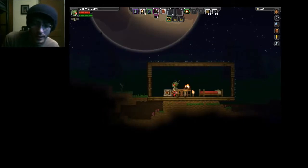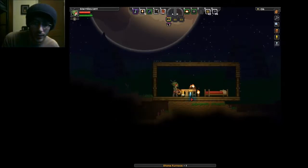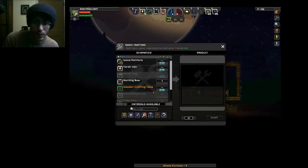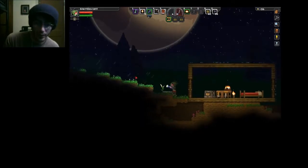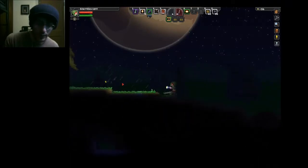Why did I pull out the cobblestone? I actually don't need it now that I realize there's a furnace there. I gotta go out and find some copper and all this good stuff. Before I do anything else, I'll remove the sword so I can — yeah, you can dual wield too in this game, which I found very very interesting.